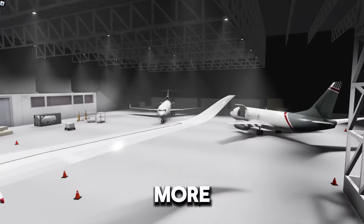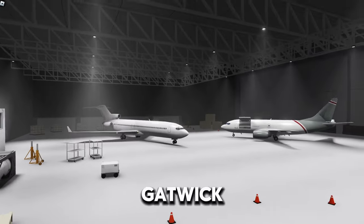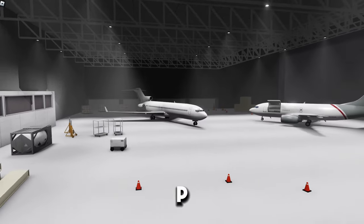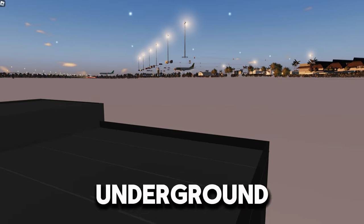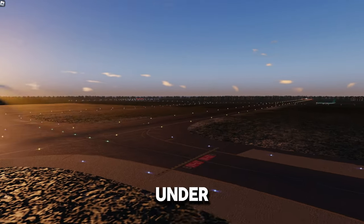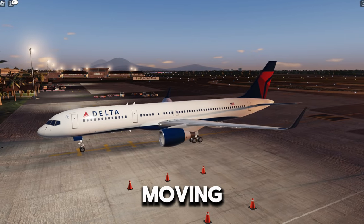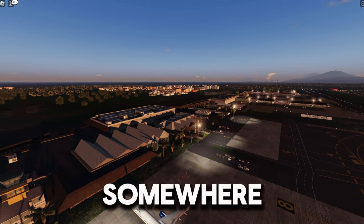There's one more thing — you guys know how this hangar has always been at Gatwick? Well if you go into free cam by pushing Shift + P and then go up, you'll be able to see that this entire thing is underground, right under Punta Canna airport. That's crazy.